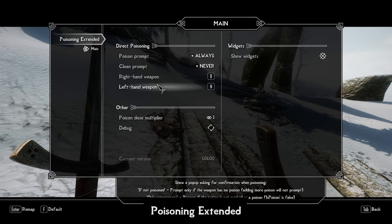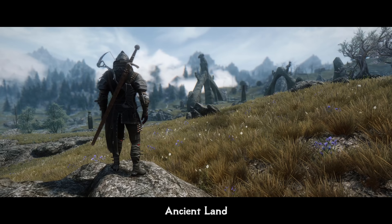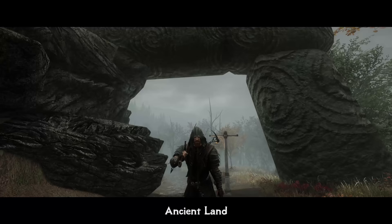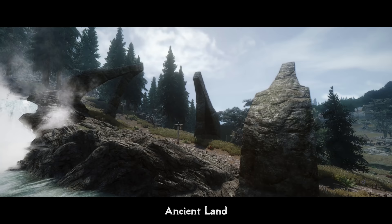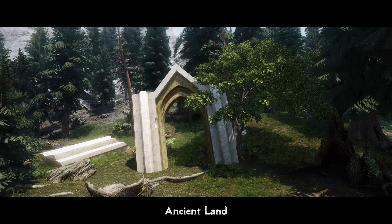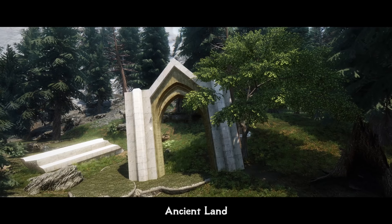Filling Skyrim with new ruins, clutter, and generally improving the landscape's look is always a good idea and most likely a never-ending task. Many mods do this in different ways, but often the placement of new objects is just too much or simply irrational. Ancient Land is built from a popular ruins mod but works as a purely aesthetic addition, adding ruins and statues across Skyrim — no weird quests, unbalanced items, etc. Only beautiful additions across the land, which greatly improve the scenery.